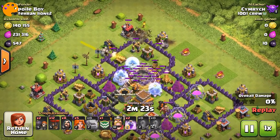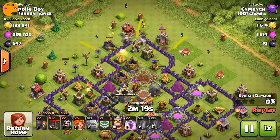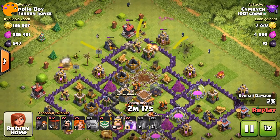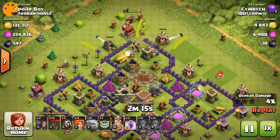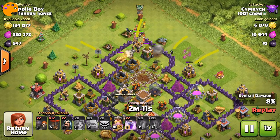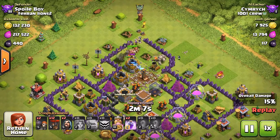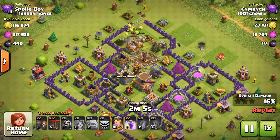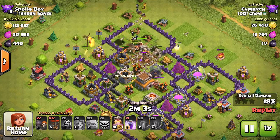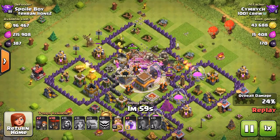I drop down the golems on the outside, wall breaker in, quad quake, and now like a third of the base is accessible. Wizards on the outside making the funnel. I send in the valks once the funnel is created. I brought two rage spells this time.